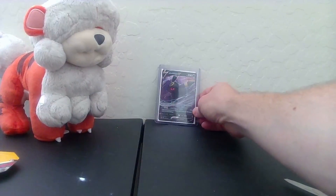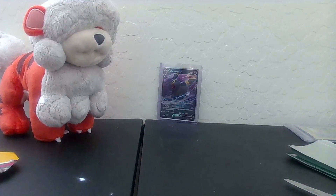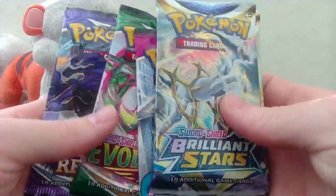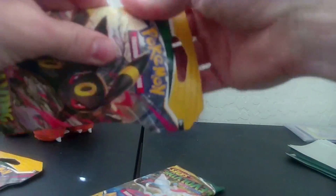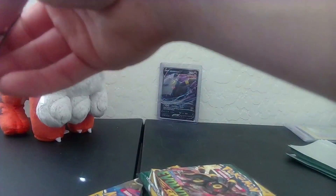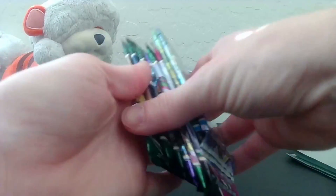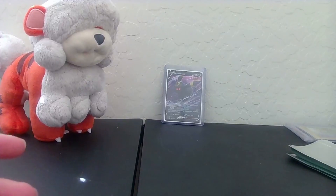Then we're gonna go ahead and set that to the back and go ahead and grab the rest of these packs. Set all this stuff to the side over here. Alrighty, this looks like two Brilliant Stars, a Fusion Strike, another Evolving Skies, and a Chilling Reign. We're gonna go ahead and open these bad boys right now, pull them out and then open all these at once. Kind of fitting that I got three of these Umbreon ones with the Umbreon tin.